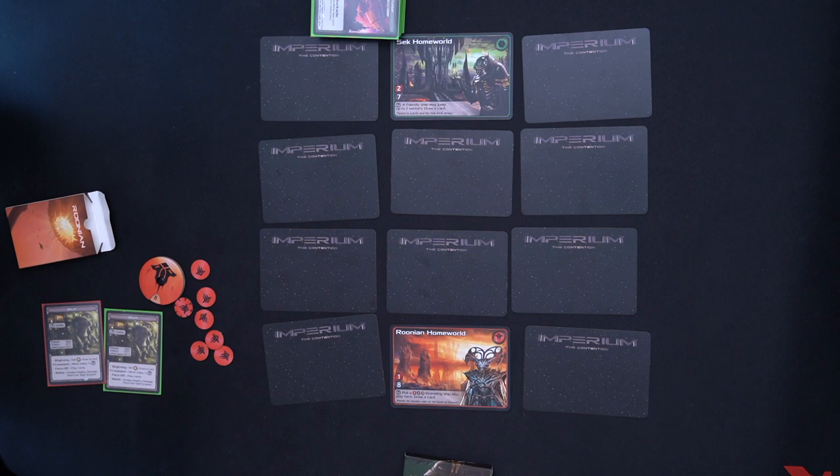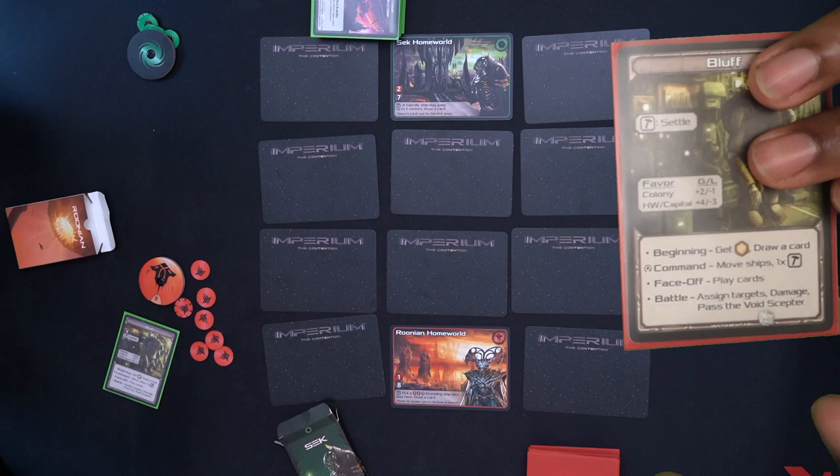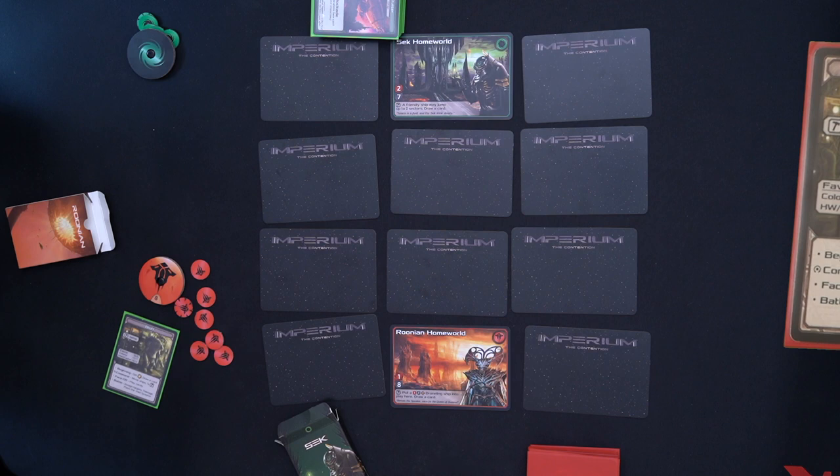The game has four phases. Phase one is the beginning: everyone gets money and draws a card. For money, you count how many locations you control and add one, so if I control one location I get two dollars. My opponent gets two dollars as well. Then we move to the command phase.